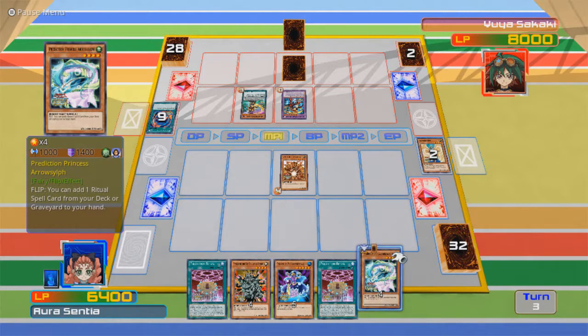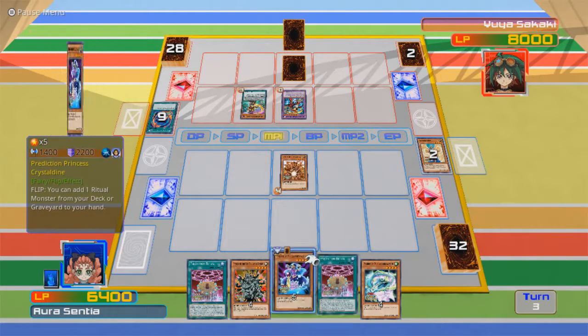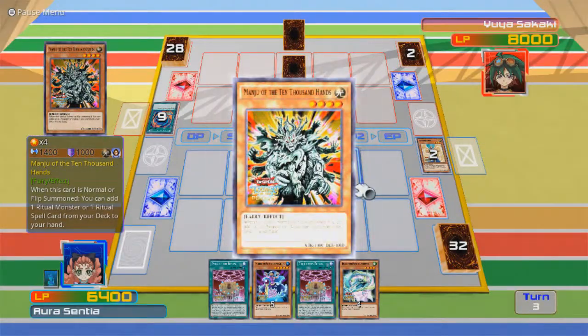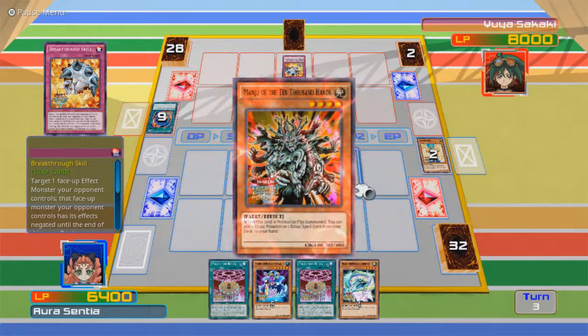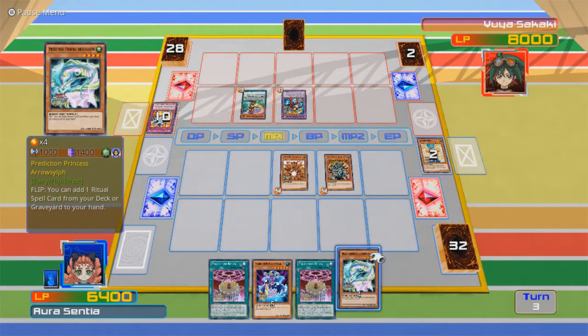Manju is pretty much the best one because you can select one Ritual Monster or a Ritual Spell. Prediction Princess Aerosilf — flip: you can add one Ritual Spell card from your deck or graveyard to your hand. I still can't activate this because I need the Ritual Monster. In order for me to get the Ritual Monster, I have to activate this effect. Breakthrough Skill? Well, I guess I'm not doing that then.